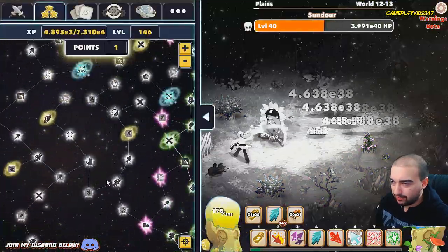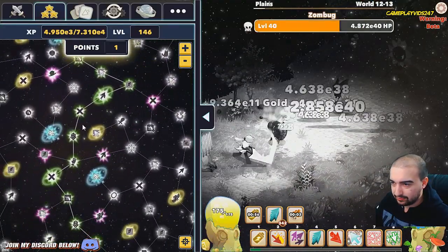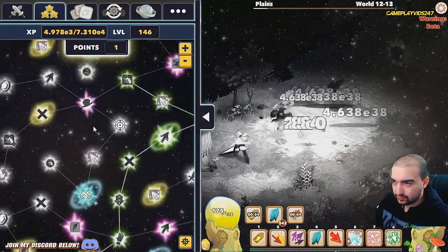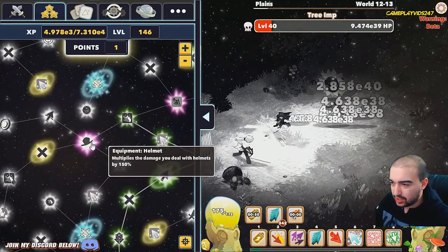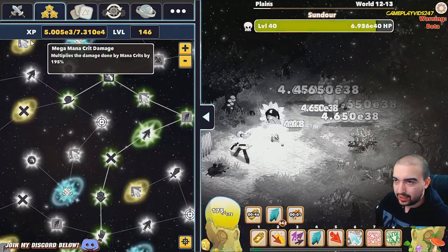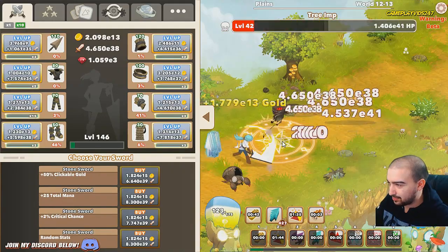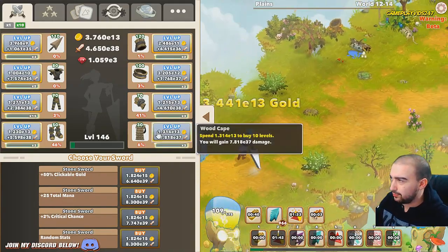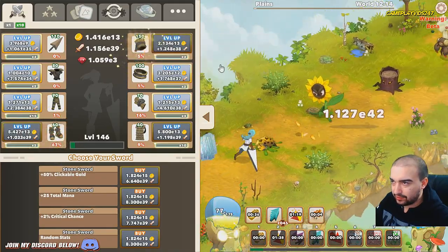We did level up though, which is great. Equipment - helmets multiplied damage 150 percent, yes! So now we have three levels left. Can't wait to actually get that critical power surge ability. We're on zone 14 right now which is very nice.